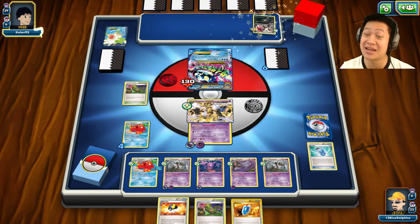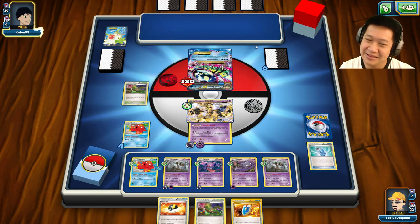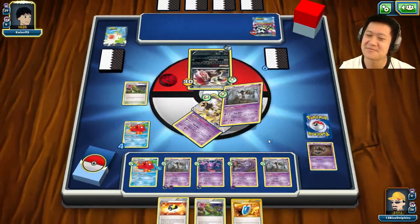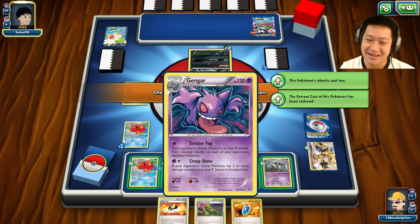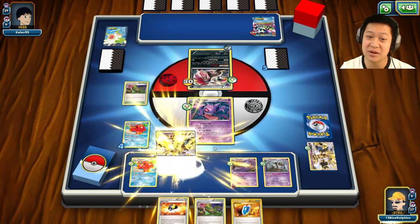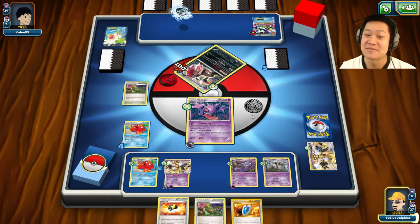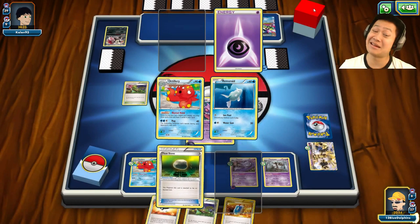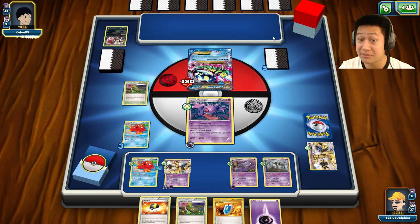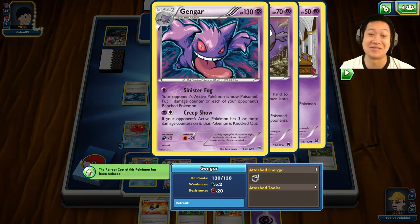There he goes — a double colorless energy. I knew it! All my Pokémon are weak to dark, so he's going to try to get rid of Trevenant. But that was too late — Gengar is already right here. Gengar is up, everybody is soft enough, but the item lock is over. I can retreat and put it back on, but I'm not going to be able to KO this and this thing is a menace. I'm going to use Creepshow — total full control. Hello Primal Kyogre, there's no way you can get four energies up. Item lock is out, so we're probably going to see him do stuff now.